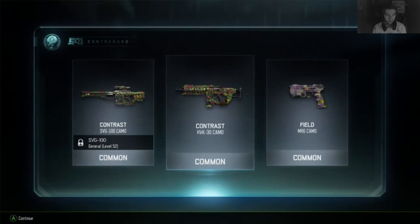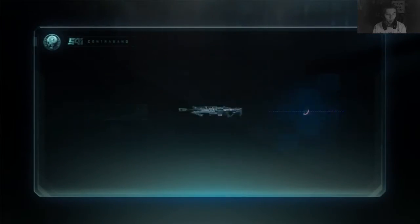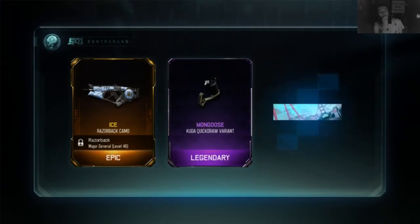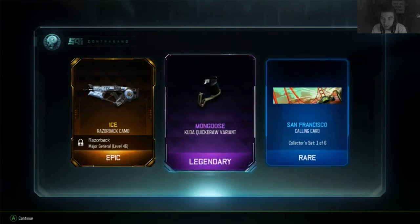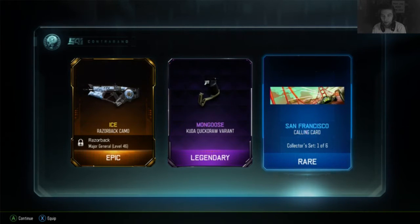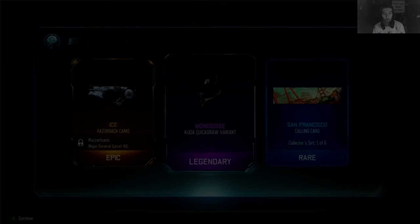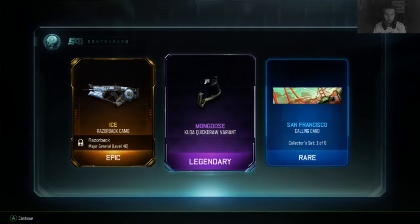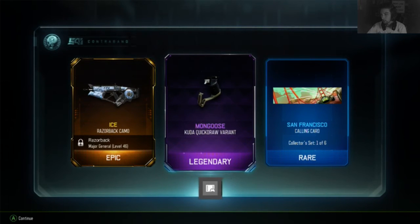All right, five more, five more. What are the chances — that is so cool — and a San Francisco calling card, wow. Holy shit, what a roll on a common too. Let me screenshot that on the PVR.